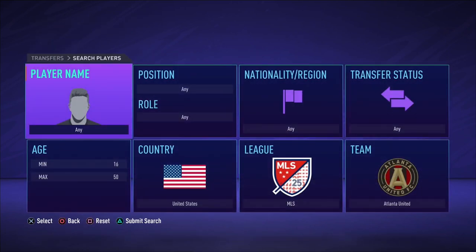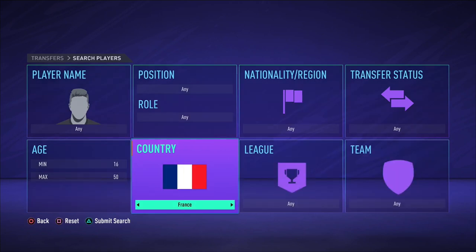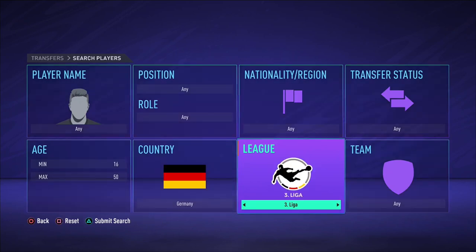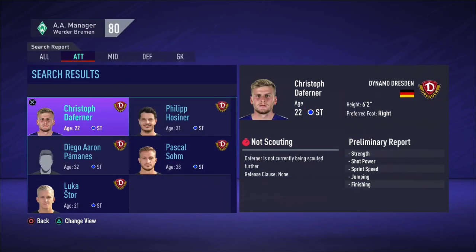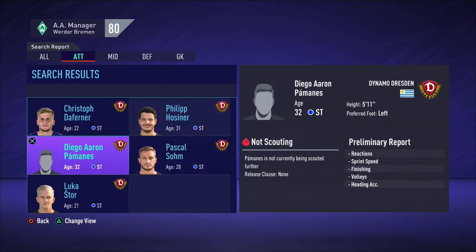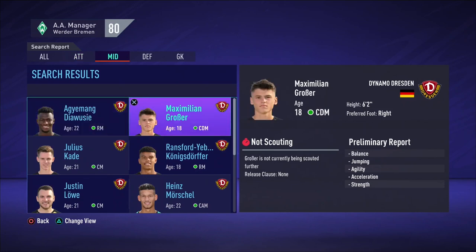Secondly, Werder Bremen have a lot of German players in their squad, as the club plays in the Bundesliga in Germany. Why not pick a team from the 2nd or 3rd German division to make sure there are enough German players in the Werder Bremen squad? As Bremen is a lower rated team in the Bundesliga, I will pick a team from the 3rd Liga as feeder club. For this example I will use Dynamo Dresden. The club has a big history but also had a big downfall, hence they are in the 3rd German division currently. So why not try to help them get back to the Bundesliga.